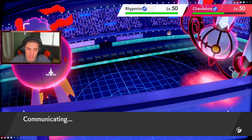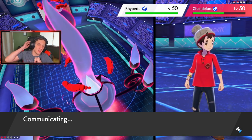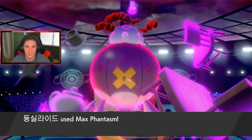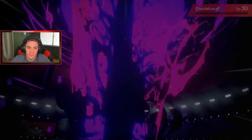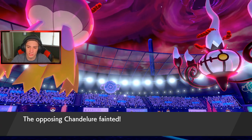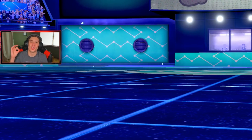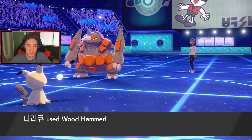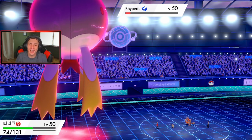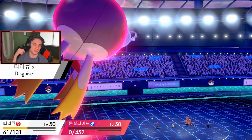Max Phantasm comes in and takes out Chandelure no problem. Buffet damage brings Rillaboom low. Shadow Sneak cleans it up — GG, three and zero! Let's get it baby. This is one of my new favorite teams for this new season — I've been using it on the ladder and absolutely dominating, going on nice win streaks.